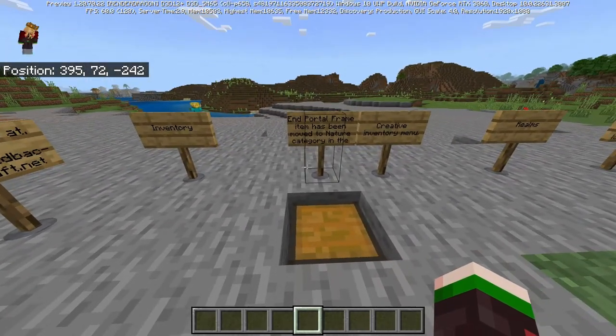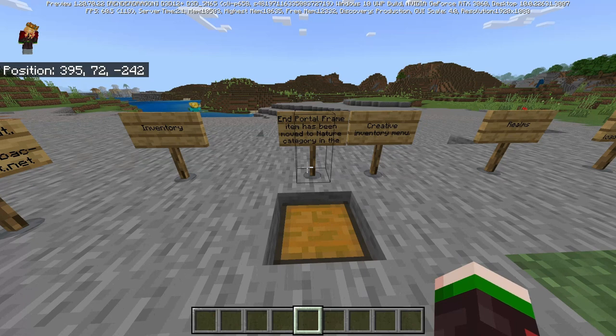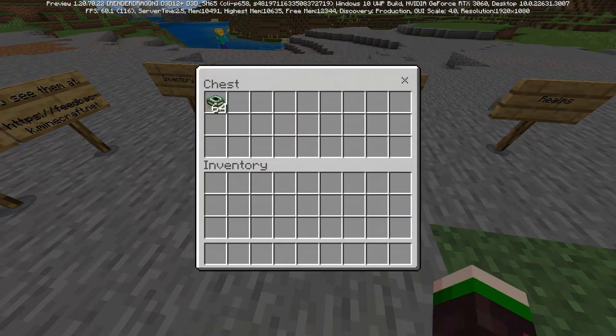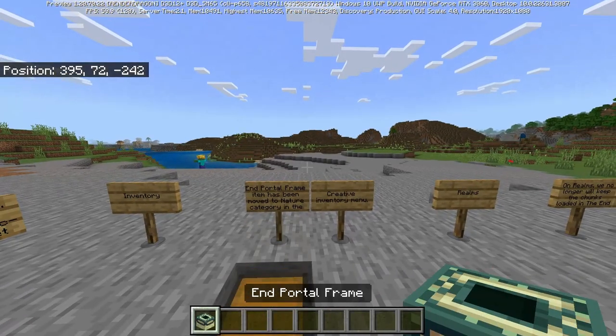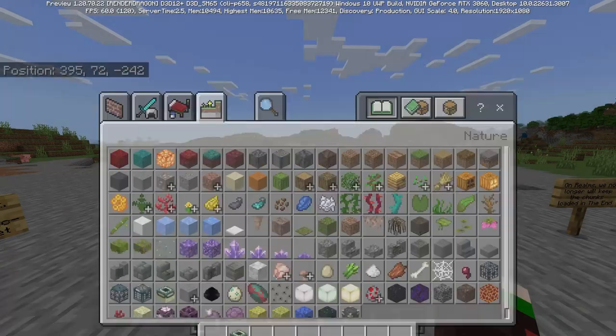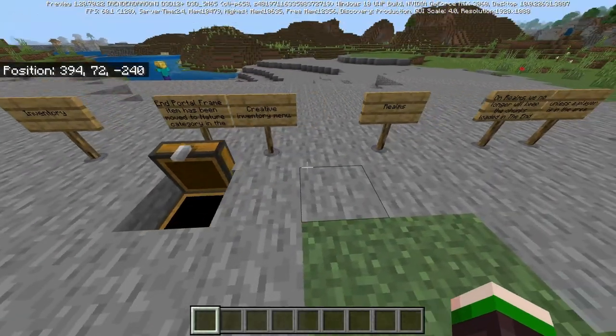Inventory. The end portal frame item has been moved to the nature category in the creative menu. That's cool - I always thought there was something missing from there, but it's now fixed.